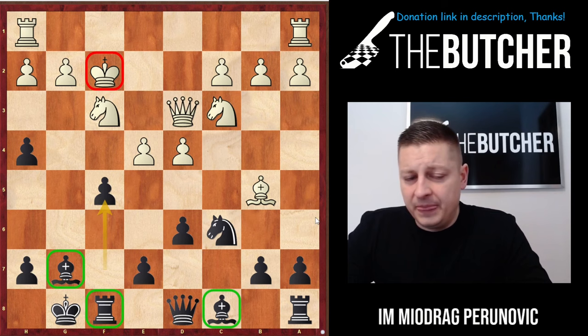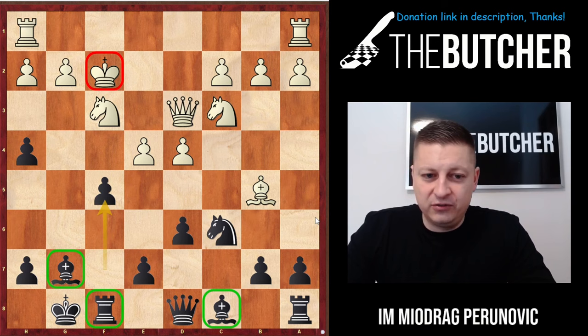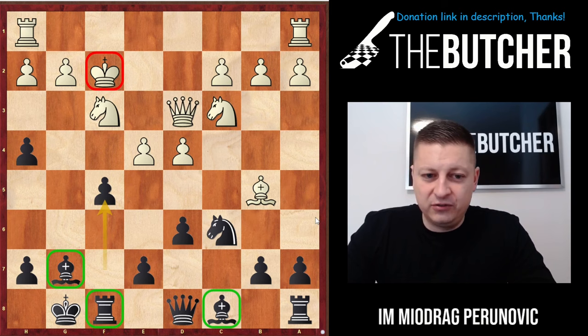I'm showing you a game from ICCF — you know how much I like correspondence games because they use engines and know what's good and bad, so you can absolutely trust these lines. Finally, if after a3 Bh6 they don't play that but play Nc3, once again — take on a3 and play this very precise defensive Rf8 move to get a nice game. I won't bother you with the Bh4 line anymore, so it's time for the Raptor Defense.